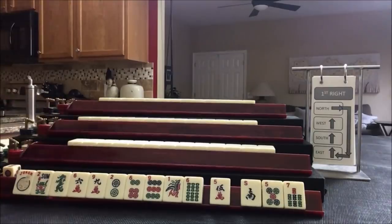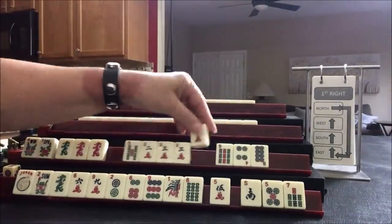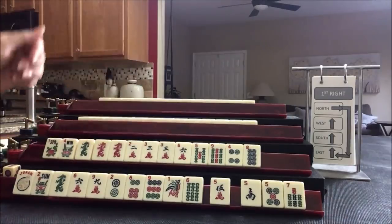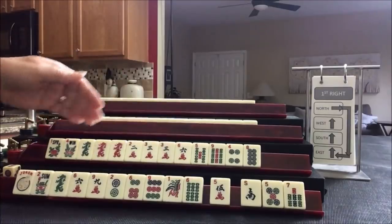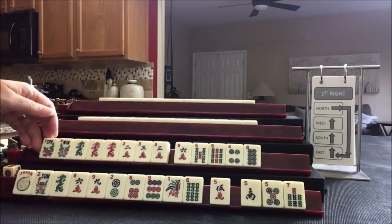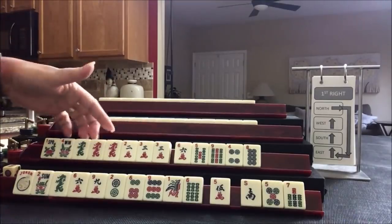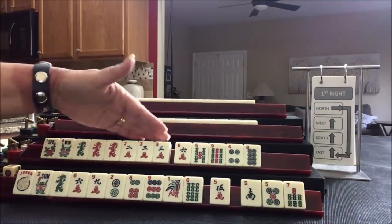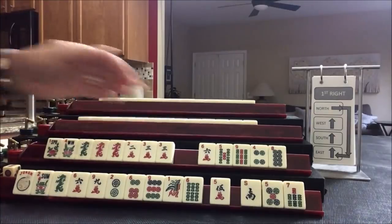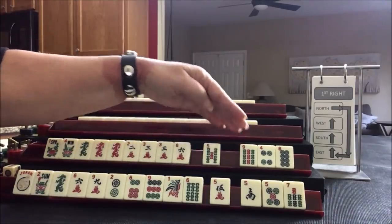Now let's look at what we can do for South, player two. We've got a pair of flowers, pair twos, pair threes. We do have two, three — there is a hand: two, three dragon. We could maybe do a year hand with dragons. Let's focus on consecutive run: two, three dragon, or year hand with dragons, or maybe even three, six, nine concealed. Let's go ahead and pass those three.